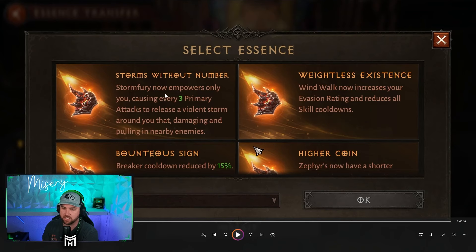Storm Fury previously buffs you and your allies within the radius — that's why it says 'only you.' Wind Walk now increases your evasion rating and reduces all skill cooldowns — again pretty good. But there are some really good ones for the shoulders as well.